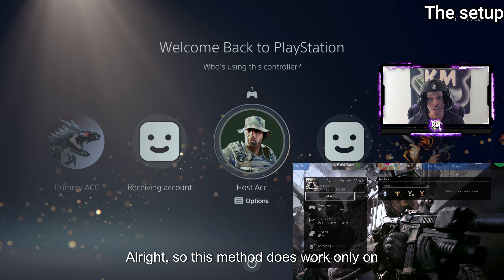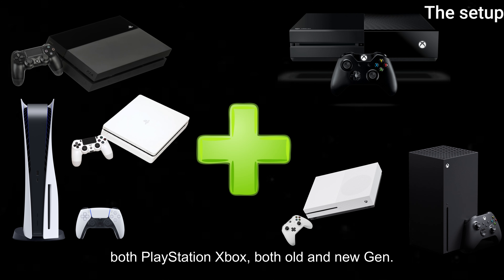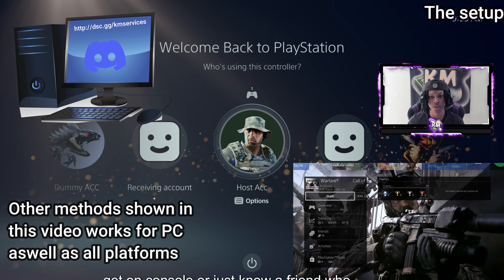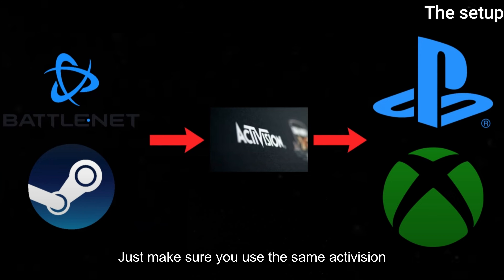This method only works on console - both PlayStation and Xbox, and both old and new gen. If you are on PC, you need to find a way to get on console, or know a friend who has a console who can do this for you. You can use the same account, just make sure you use the same Activision account and everything will transfer.